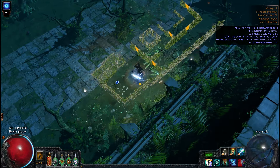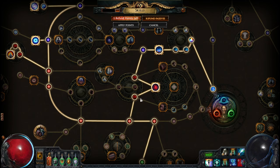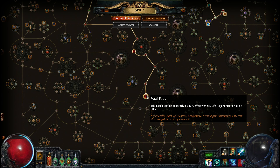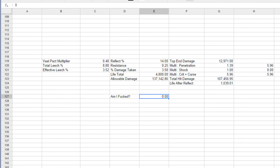One of the nodes that was removed was called Elemental Adaptation, which gave plus two to maximum resistances. It's kind of an important node when you have a really, really high damage capacity. Currently this character does 12,971, and that's multiplied by a multiplier, so it's times six of that — which means it does a lot of damage per hit, like 70k-ish.